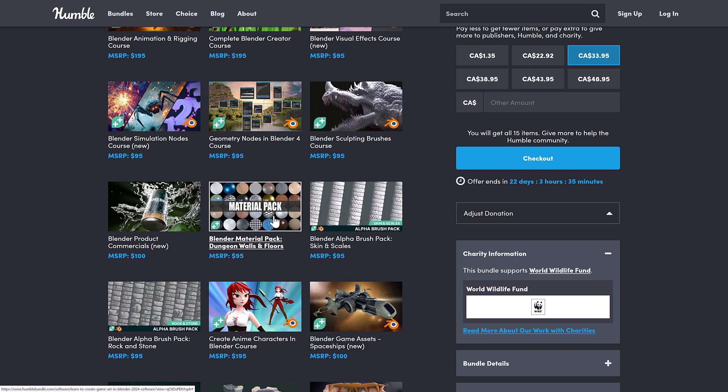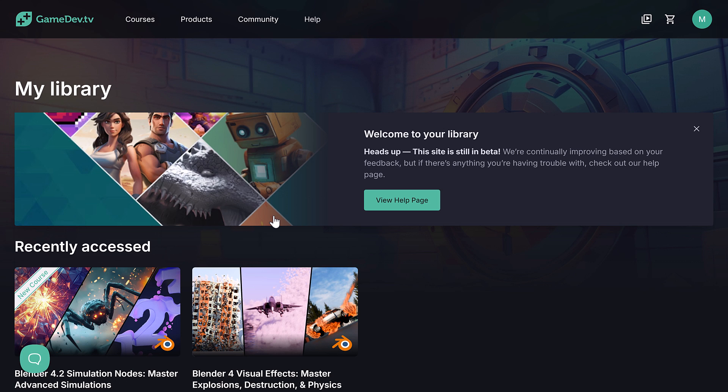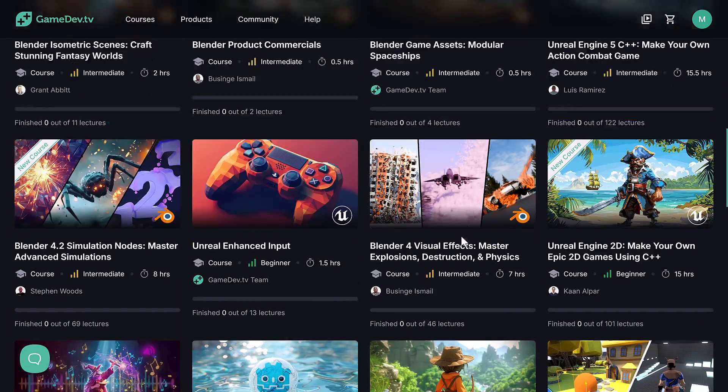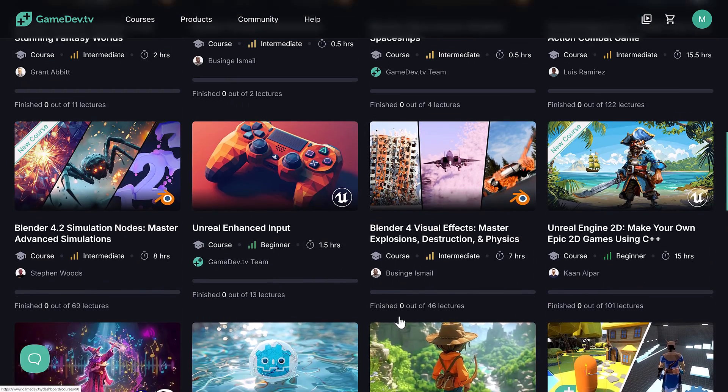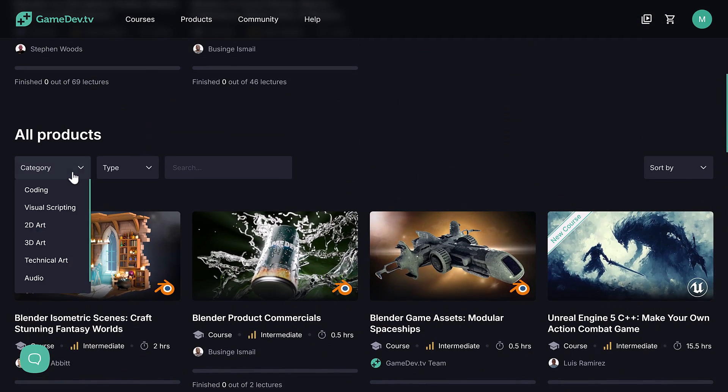All courses are redeemed on the Game Dev TV site using a key. If you're a regular to Game Dev TV, be aware they've transitioned from Teachable to a different platform, so the first time you visit it will require a password reset. Here's a look at the course library, which has pages and pages of content that you can filter by category.